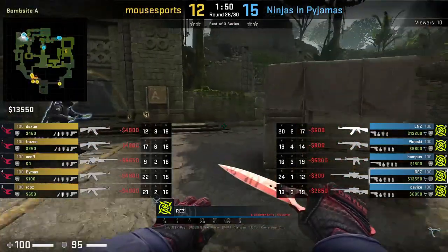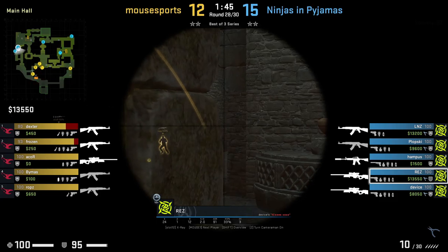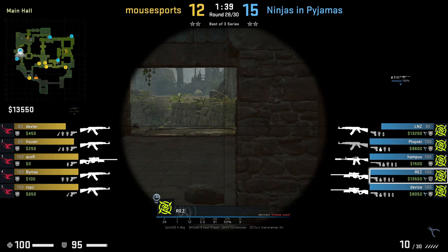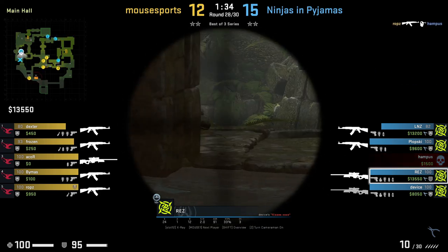Nardau here is showing how Rez plays A on Ancient CT side. Disclaimer: NIP doesn't really have one player dedicated to A. Some rounds it might be Rez, other rounds it might be Hampus or even Device. In this video, I will show you the positions, nades, and setups Rez holds and uses.